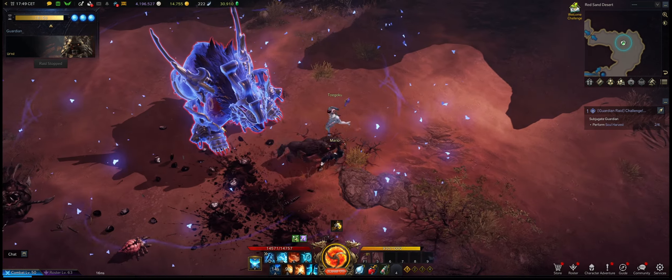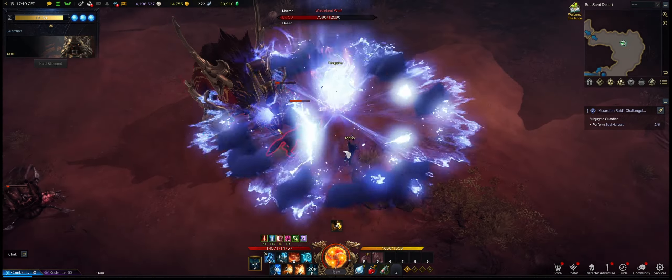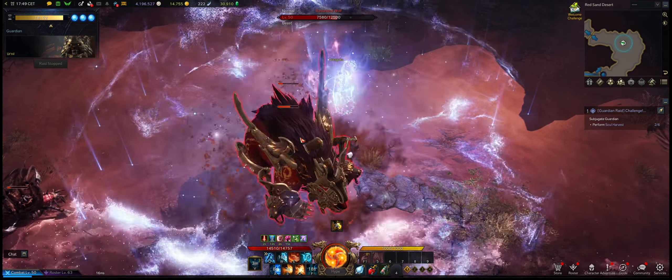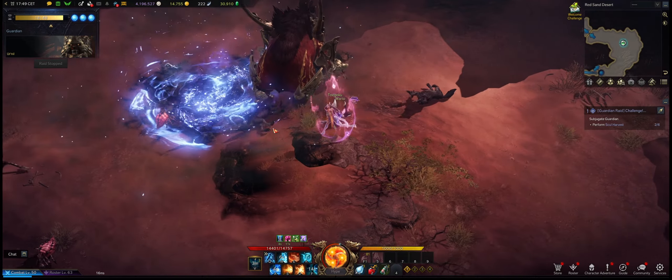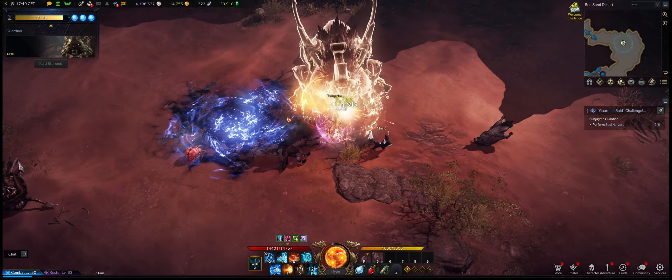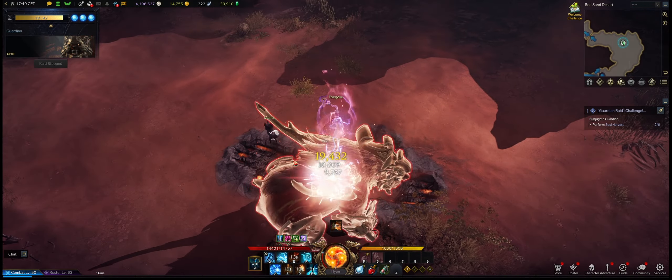Hey guys, welcome to my Soulfist endgame guide. The Soulfist heavily relies on burst windows when her identity skill is up. You will deal very high damage with your ultimate and your burst skills. After that you will have some downtime until your identity skill is up again. Now let's get into her skills.